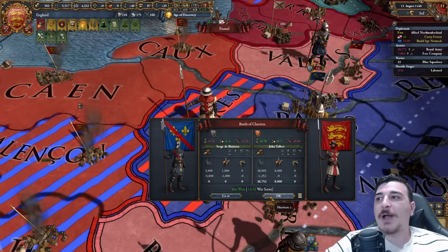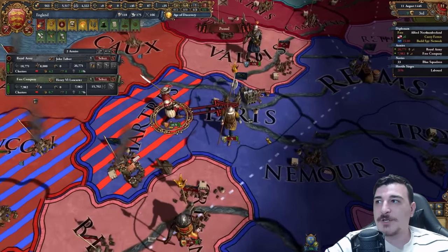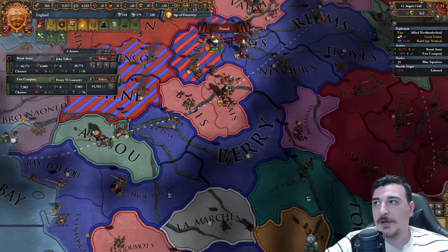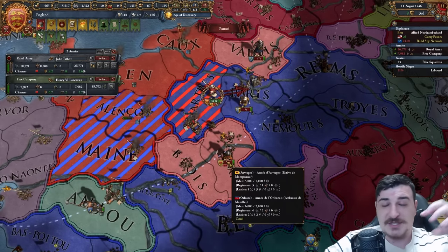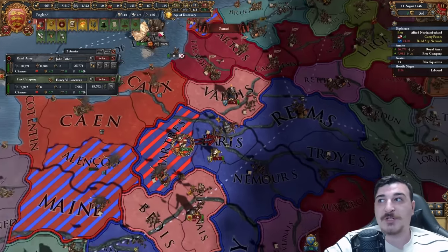We wiped out another 6,000 troopers. We're going to do the same with these boys if we catch them in Paris; otherwise we're going to go around, try and wait for Auvergne and Orléans to split up and then attack them one by one, then focus on the French troops as well.